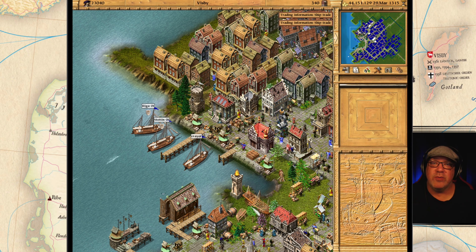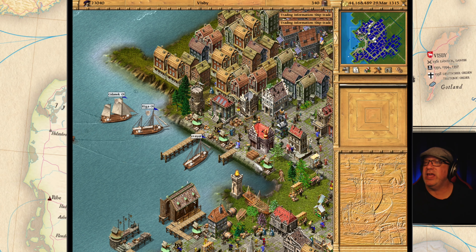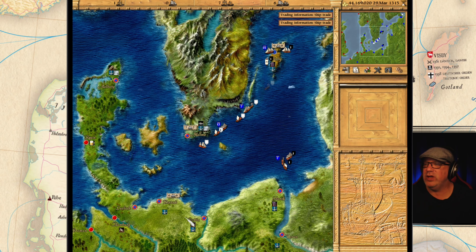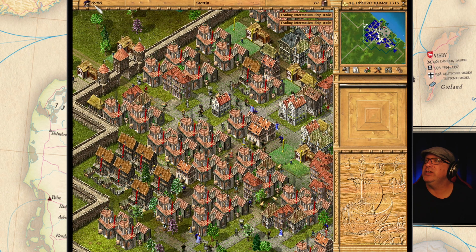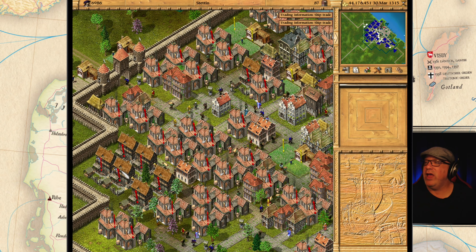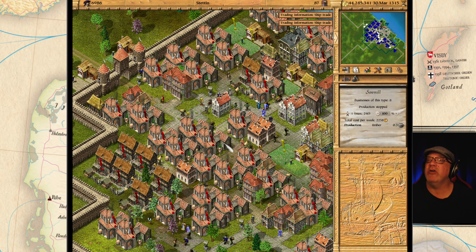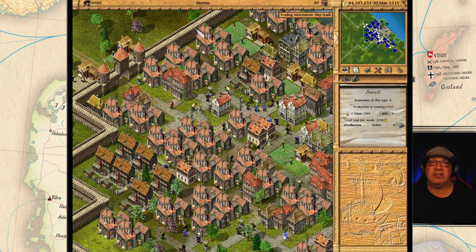Hello everyone, I'm the Old Guy and welcome back to my Let's Play of Patrician 3. This is episode 51, and today we have a major development happening in Stetton. We are losing population here very quickly. All of our beer and industries have shut down. We have one worker here. We are in big trouble in Stetton and we need to fix this quickly. Let's get started.